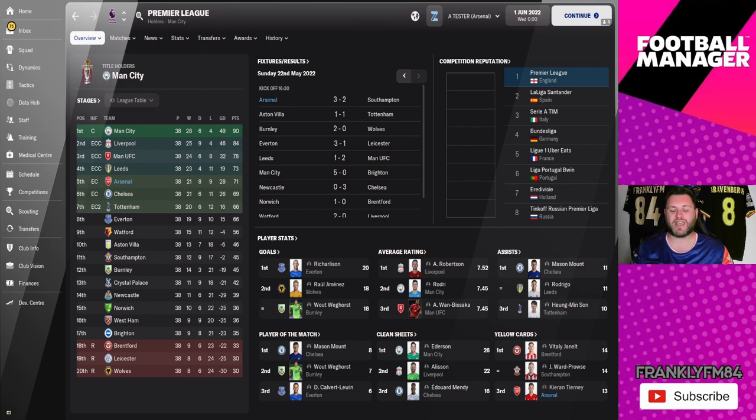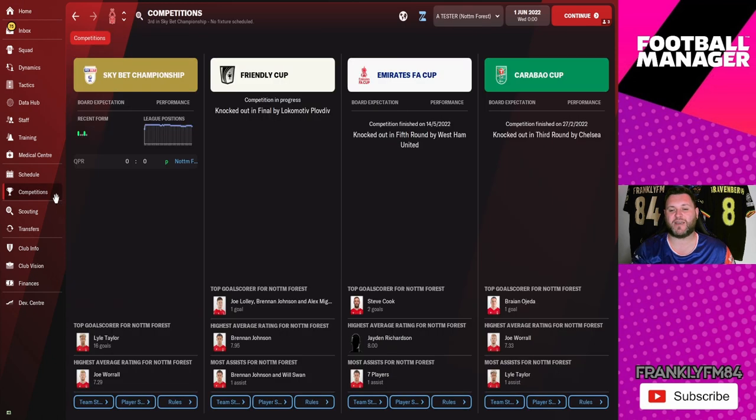They do have Kieran Tierney down there with 13 yellow cards. Arsenal in fifth is okay — their media prediction was seventh, so fifth has technically outperformed expectations. I just think they could do a little better. Let's jump into the Championship — Nottingham Forest are up next.